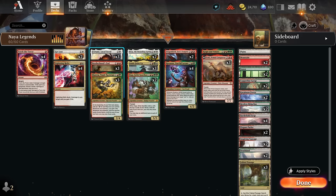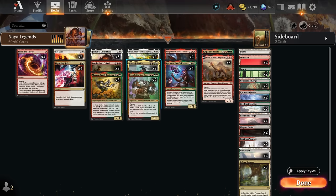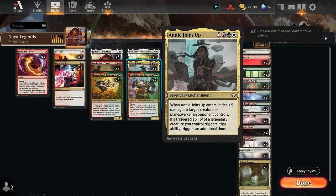Another build-around is Fortune, a loyal steed — also a legendary creature and a mount with the saddle mechanic. This three mana 2/4 lets us scry two when it enters, a nice way to set up our next couple draws. With Annie Joins Up we scry two twice, digging incredibly deep. Whenever Fortune attacks while saddled, at end of combat we get to flicker both Fortune and one creature that saddled it, re-triggering ETB effects ideally doubled by Annie Joins Up.